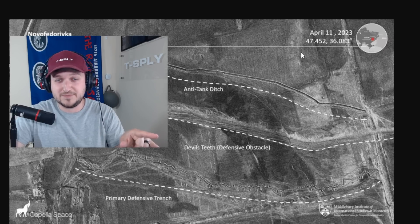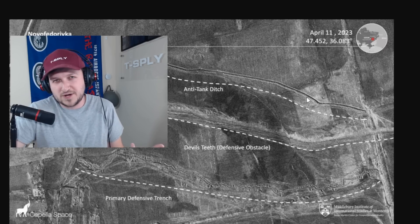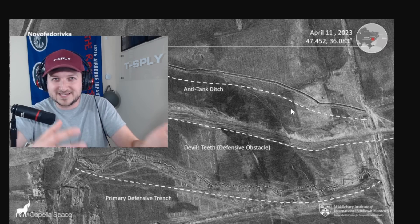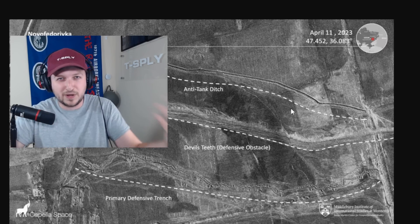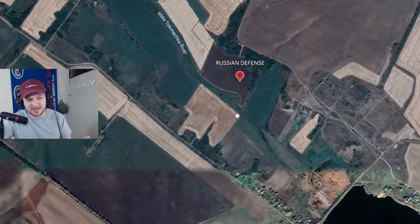What's cool about this image is that we have the exact coordinates. Let's go over to Google Earth and see why the Russians chose this position — what makes it so defendable and so good. Here's the exact coordinate, and let's see why Russian combat engineers, or Russian sappers, chose this location.